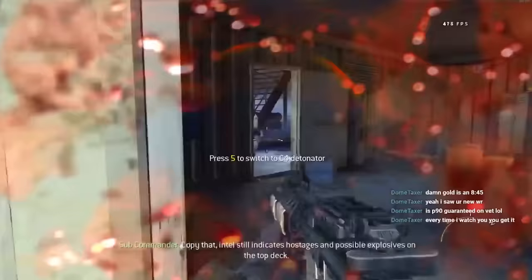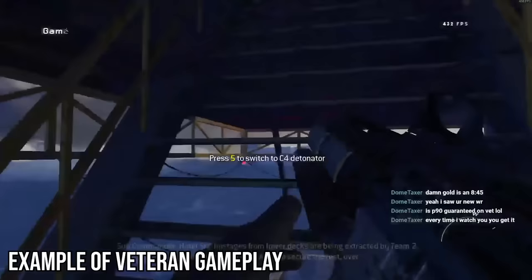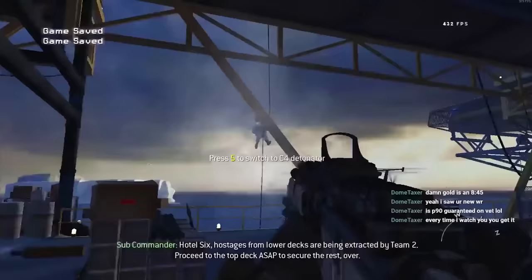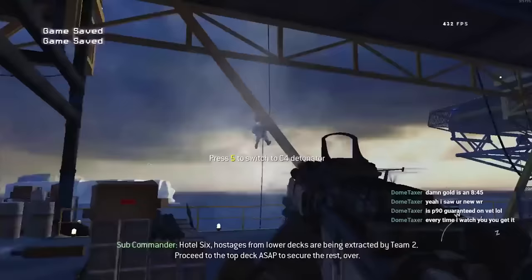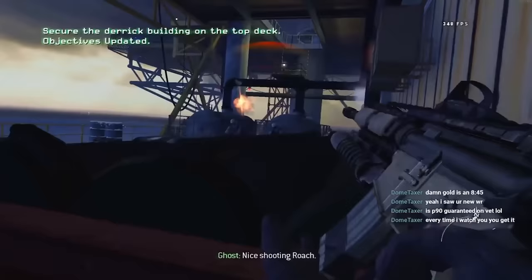Now let's get onto how the run is primarily played. The main speedrunning category is Any% on Recruit difficulty, which is basically the entire campaign on easy mode. The first reason for this is because Recruit is the most consistent out of the four difficulties, whereas the hardest difficulty, Veteran, can be unpredictable. With Veteran difficulty, it's very possible to have a great run even if you are a less skilled player, and this is mostly due to luck — specifically whether or not the enemies are hitting you. The second reason is simply that Recruit is the fastest difficulty, and for Any% that's all we really care about.